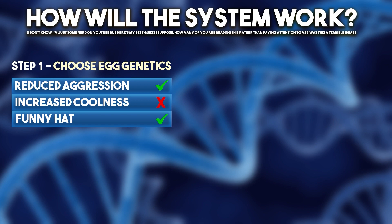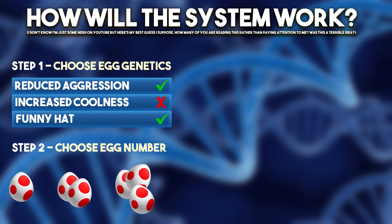Step one: choose the genetics for your eggs — you've got your soup tail. Let's say, for example's sake, it's got a point system — each soup has 100 points. You could add in reduced aggression for 50 points and funny hat for 50 points. Maybe other genes are rarer and harder to include — more obscure genes that are rarer to activate, albino ones and stuff like that. The crazier stuff could be less likely to happen even if you activate it. Let's say there are 10 different genes and you pick the ones you want. Step two: you then choose how many eggs you want to produce. I feel like this number might be restricted depending on the dinosaur type — could you fit two Brachiosauruses in the same hatchery? Each dinosaur may have a max clutch number.